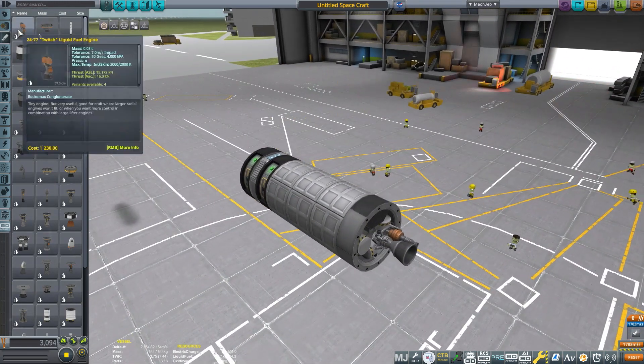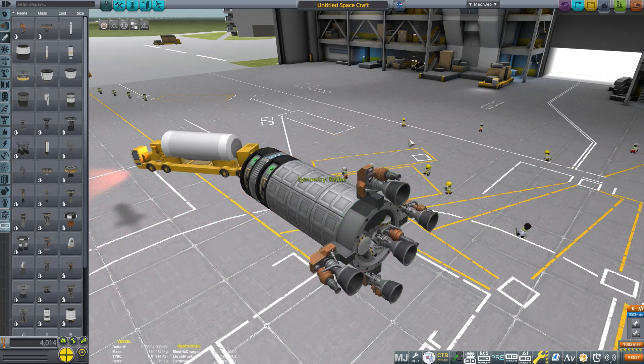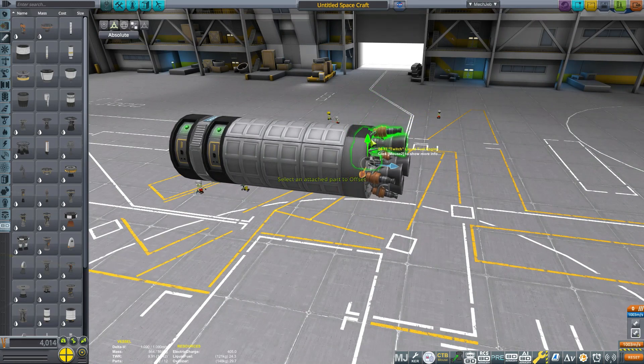I'm going to get four more of these radially attached, because acceleration is pretty key for missiles. So get four of these and we can just push these down in there and line them up.